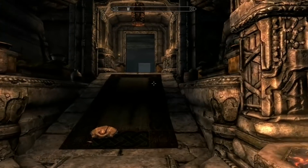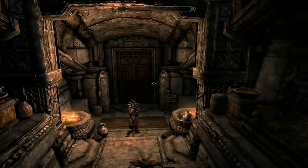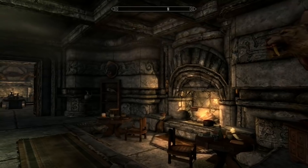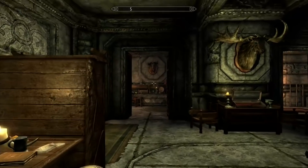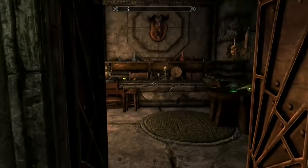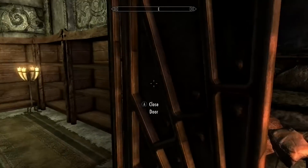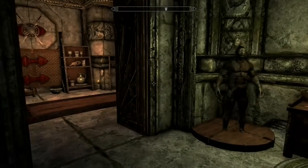Coming in at our number three spot we have the Dwemer house of Markarth, Vlindrel Hall. The house design in its entirety is the most unique in the game. The Dwemer design gives a feel to the house next to none and it definitely matches the vibe of Markarth, with the city also being of Dwemer design. There is only one floor to Vlindrel Hall but this doesn't lessen the design at all, because when you first walk in the entryway it really sets the tone for the home and is the best in the game. When you walk up the stairs you are greeted with a large room with a dining table in the center and a fire burning to the right. The lighting in the home is perfect — you feel like you are underground with just the right amount of candles and fires.